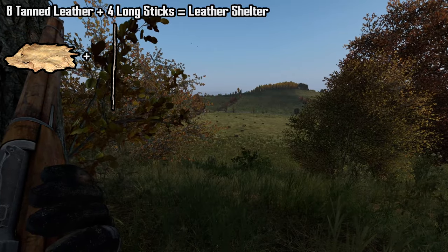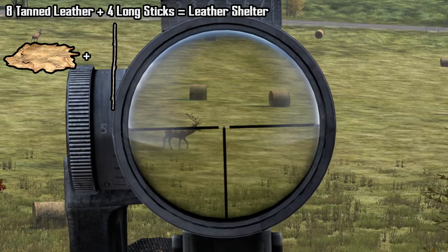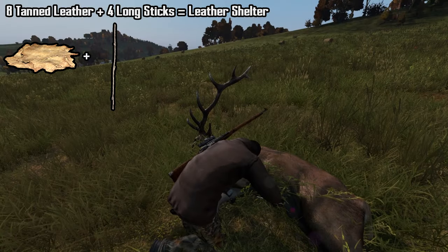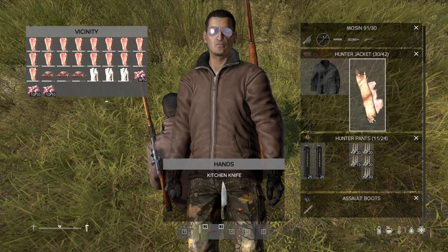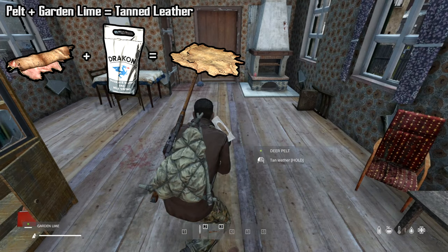To craft a leather shelter, you will need 8 tanned leathers. Tanned leathers can be crafted from pelts obtained by skinning animals. You will need 2-3 animal pelts. Combine an animal pelt with garden lime to craft tanned leather.